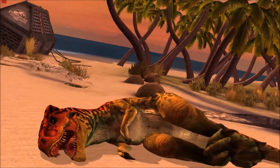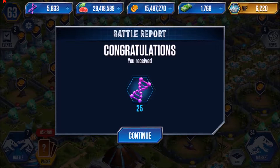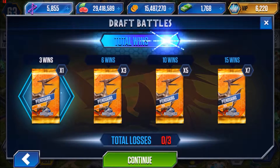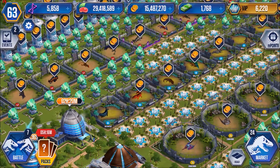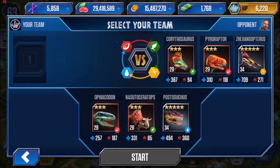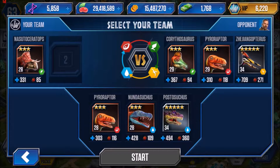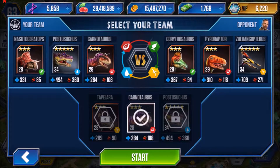That's battle number five in the bag! Victory number five, zero losses. One more victory and I'll have three card packs. I need 15 wins total — picking Nasutoceratops, Postosuchus, and Carnotaurus for the next round.